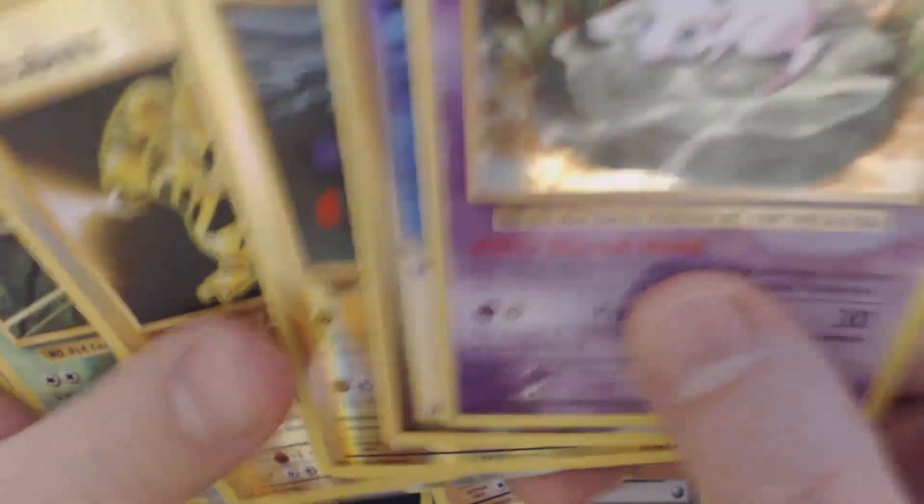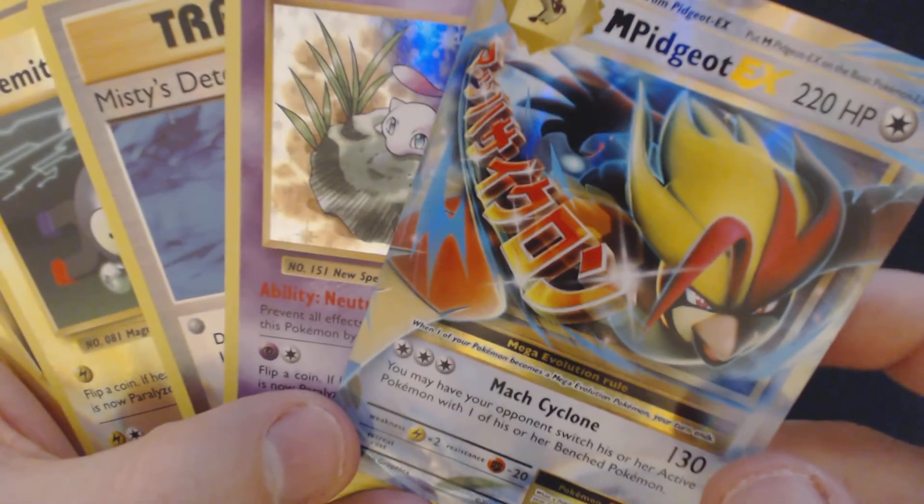So to review what we ended up getting out of this set of Booster Packs — we got the Holographic Mew and the Mega Pidgeot EX. Nothing else much interesting out of this. Thank you guys for watching, and I hope to see you next time.